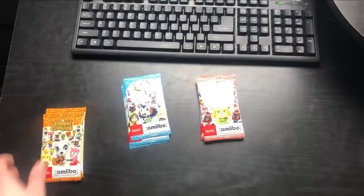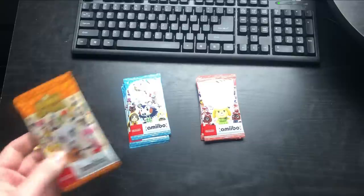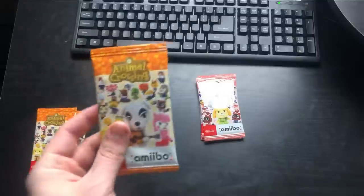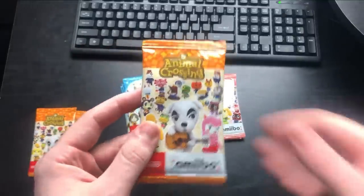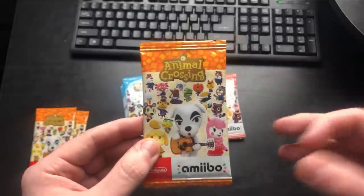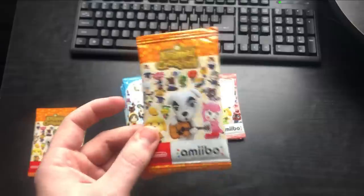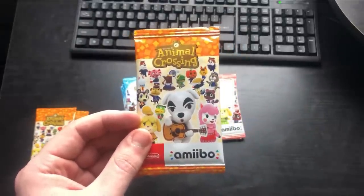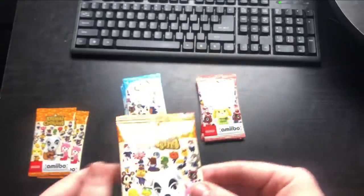Alright, we're starting off with series 2 and I have three packs of those. This is gonna be like villager hunting — there are exclusive villagers and NPCs in each series. For series 2, the two NPCs I really want are Kicks and Jack. As far as villagers go, I'm looking for Whitney, Bo, Ruby, Julian, and Anka. So we're doing a little bit of villager hunting today.